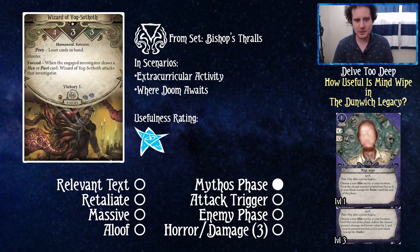Wizard of Yog-Sothoth is also in Bishop's Thralls — also in Extracurricular Activity and Where Doom Awaits. He has only a mythos phase trigger: when the engaged investigator draws a hex or pact card, he attacks that investigator. This can actually be useful — maybe not so much in Where Doom Awaits because the mythos deck is so chunky, but in Extracurricular Activity there are a lot of hex or pact cards. Still, just a one out of five usefulness rating.